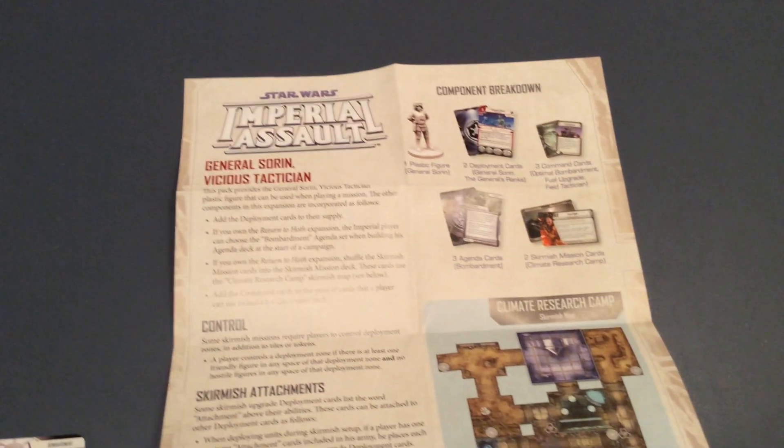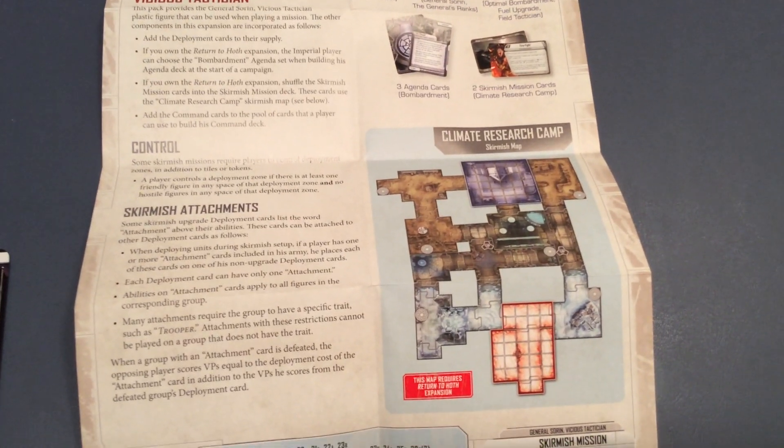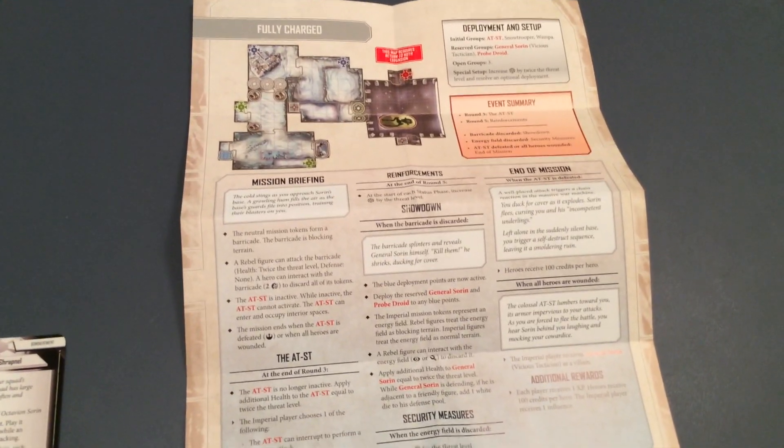And of course this comes with our little supplement here that includes the Climate Research Camp map. Kind of cool looking. And you flip it over, and there's your mission, Fully Charged.